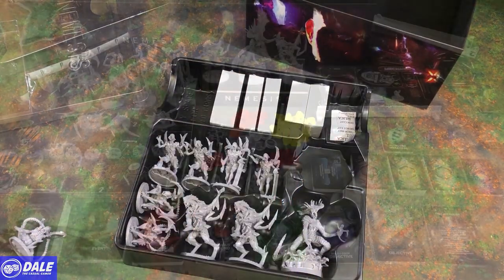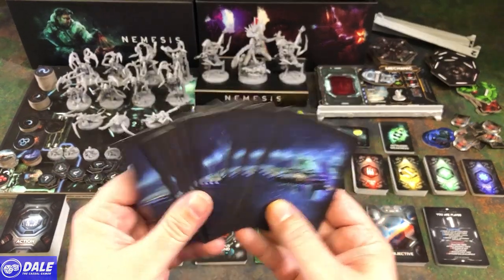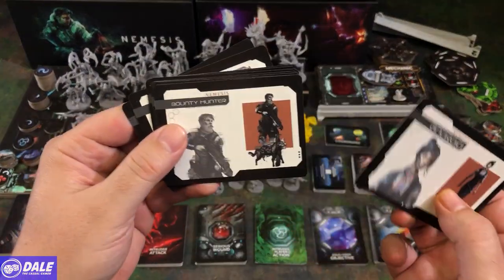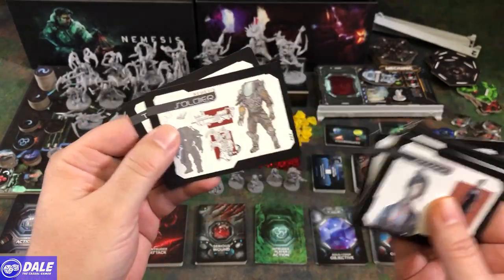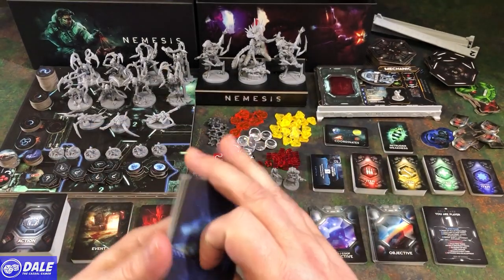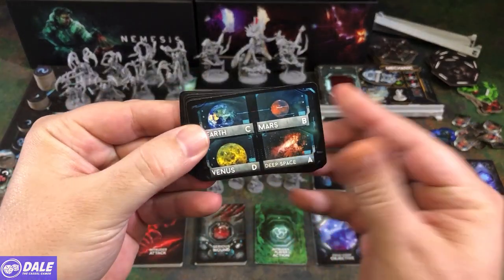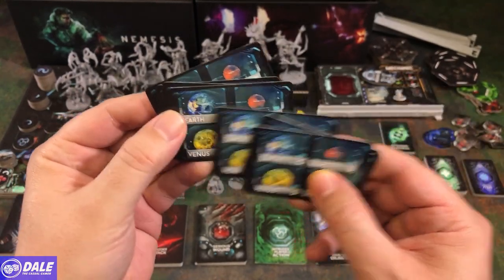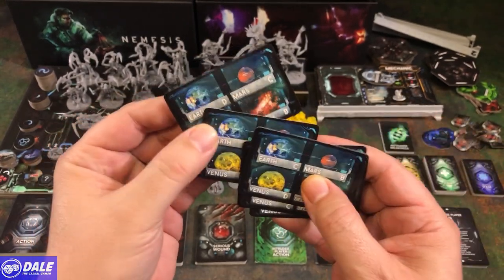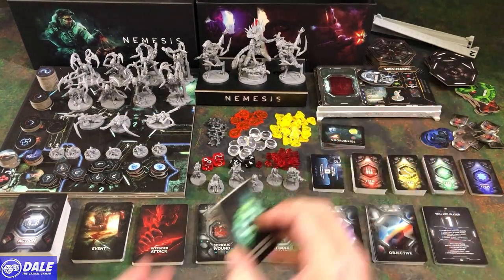We've got a bunch of cards. Here's all the components laid out, so we'll start taking a closer look at the cards. Since there are so many, I'm just going to go through them quickly. We do have 10 promo cards — just some different artwork and design features, but not needed for gameplay. Starting with the smaller cards: coordinate cards for where we need to go. We want to go to Earth, but if we don't set our computer to the right place, this will take us to different places. There might be an objective that goes somewhere else — but I'm just guessing, I haven't played the game yet.